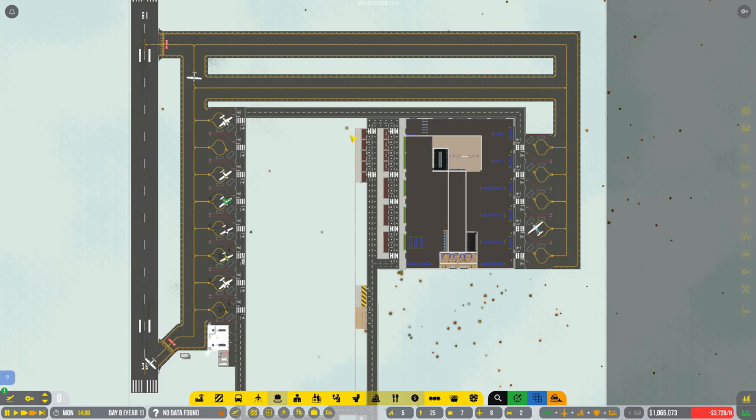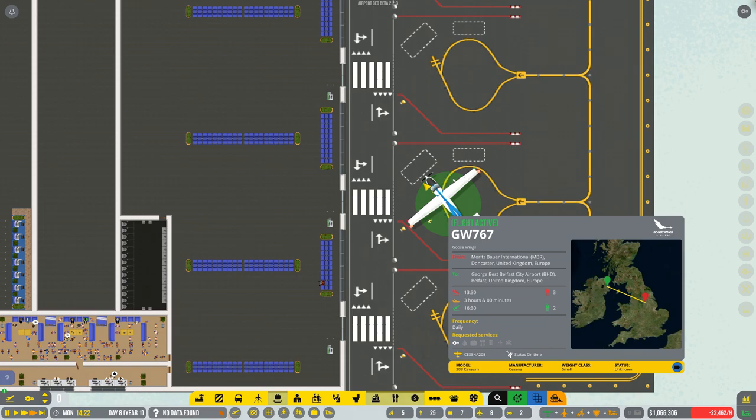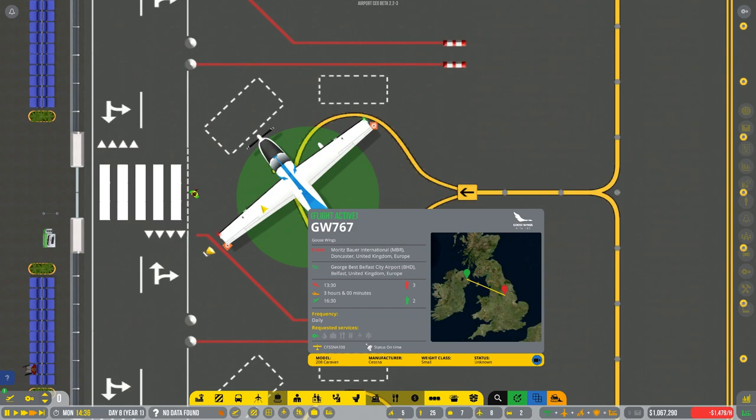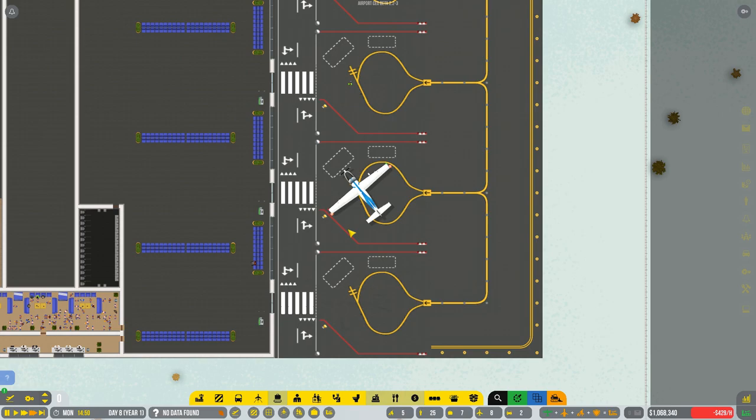I see the snow has hit us all of a sudden. What are all these things out here — are these meant to be trees? Oh, here's Goose Wings. Here's some people who came in on the flight, I guess. Tomorrow will be a better day — we will have more people.